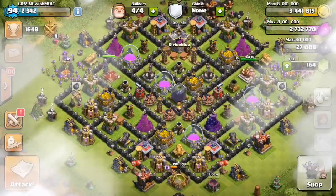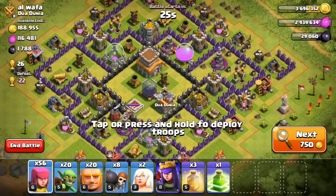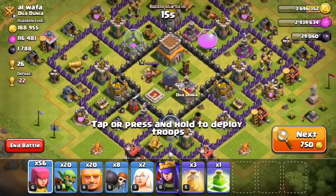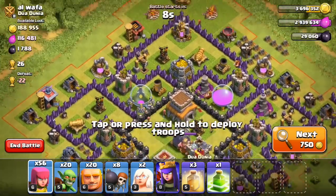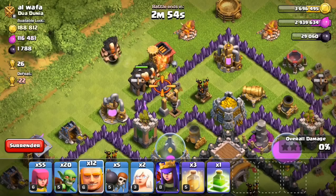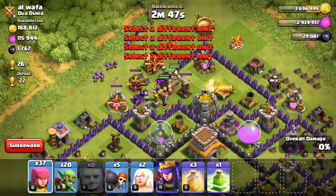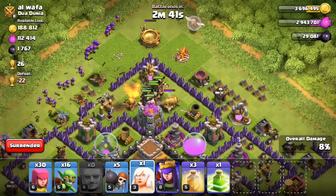All right, searching for a live attack. Here we've got a town hall eight — it has an okay amount of loot, 1,700 dark elixir, which is great because we're trying to upgrade our queen very soon. There are two air defenses over here and one in the center, which is going to cause some problems. We're going to drop off our giants up here, the wall breakers break through that wall — perfect — and we let the giants go in. A whole bunch of traps just went off right there.